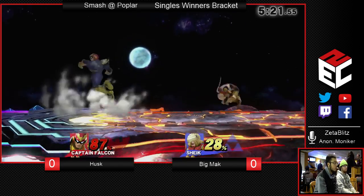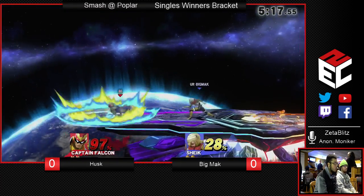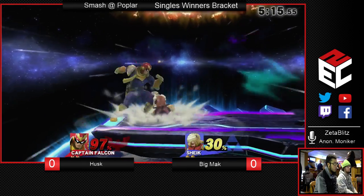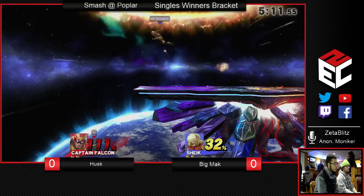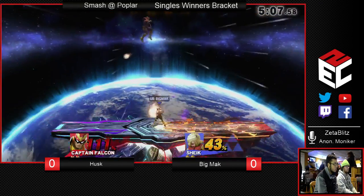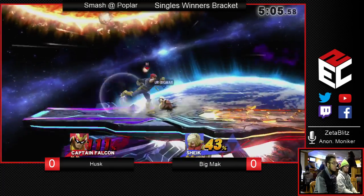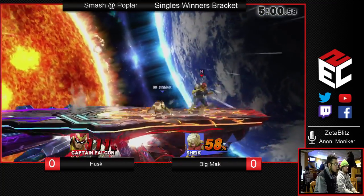Down tilt clangs Falcon Kick? Apparently. That's rough. Falcon Kick doesn't actually have as much priority as people come to think. A lot of things can actually stop it — especially multi-hit moves can basically stop it in its tracks. Yeah, Falcon Kick is just not a good move. He's got a lot better moves to throw out there than the Falcon Kick.